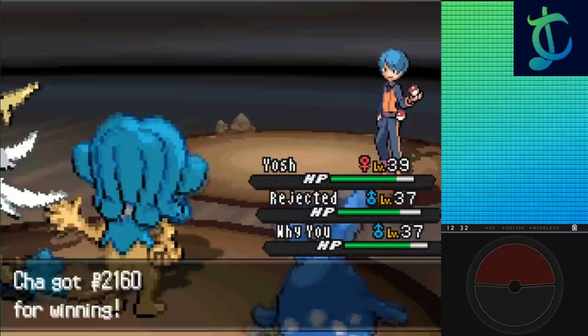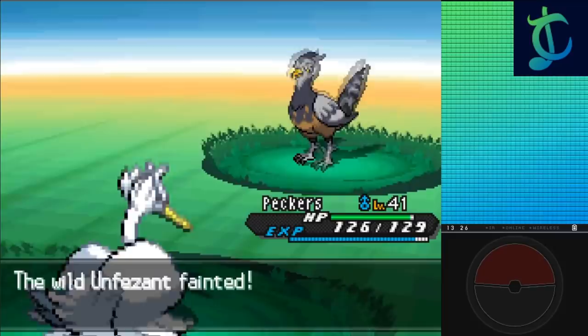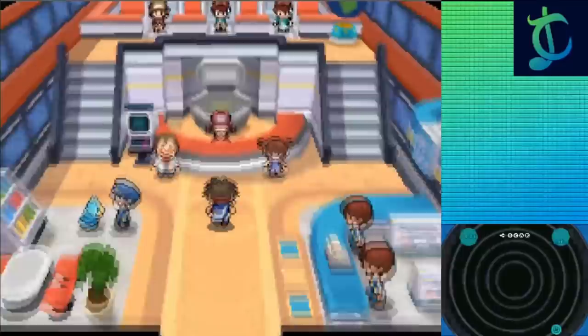All the trainers throughout Chargestone Cave were a breeze, and taking everyone out on Route 7 and the Celestial Tower was pretty fun. I did almost scare myself by forgetting that Gym Trainers exist, instead grinding my Pokémon on the Audinos on Route 7, though I caught myself in time, took them out, and finished off the edging before challenging Skyla. I didn't try that hard with the edging this time — I was starting to get a little lazy, and it's going to show in the next few sections.